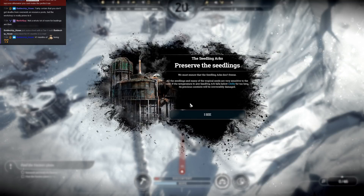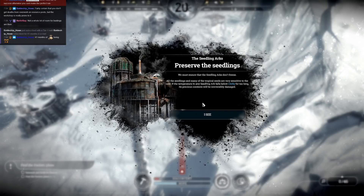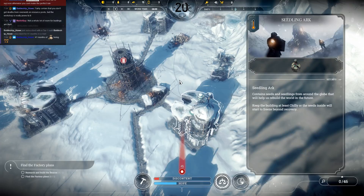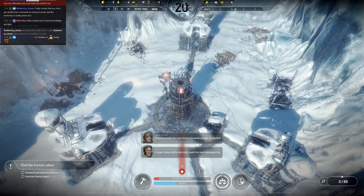We're being told to do stuff already and people are already unhappy because I passed that 24-hour shift law. Preserve the seedlings — we must ensure the seedling arcs don't freeze. All the seedlings and many tropical seeds are very sensitive to the cold. If the temperature in the seedling arcs falls below chilly for too long, its precious contents will be irreversibly damaged. This is the seedling arc — it starts out pretty livable, but the temperature is going to drop down to chilly. I really need a plan for dealing with it.